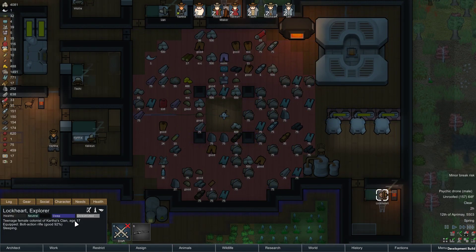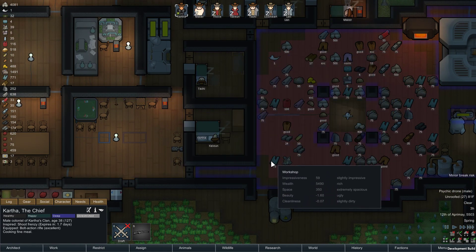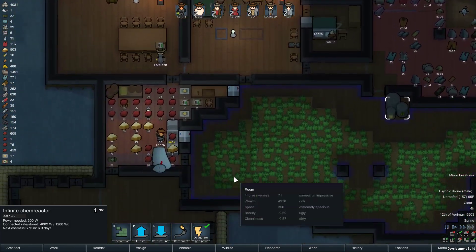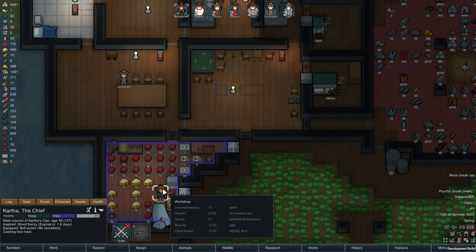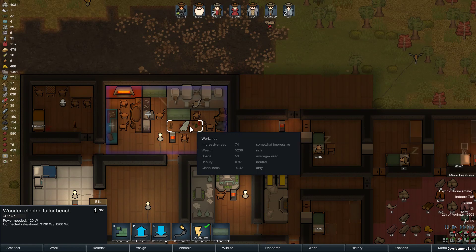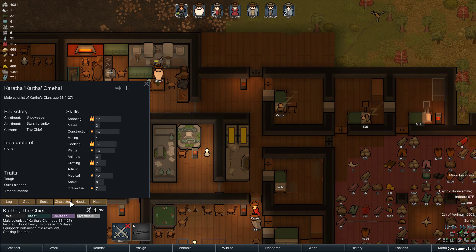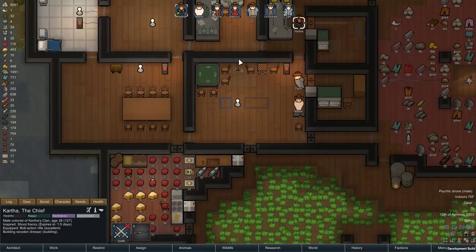Lockhart, because he's young, has a smaller stomach and gets hungry more easily. Because he's really slow, he's very bad at feeding himself quickly — it's like the worst of all possible scenarios. Wow, we really leveled up in cooking. Already at crafting 7, hoping to get to 8 soon.